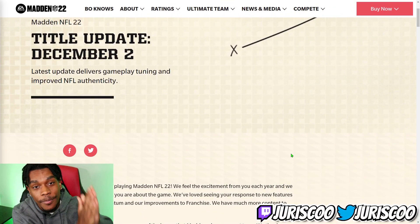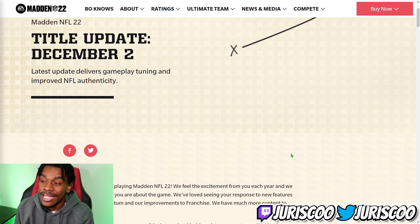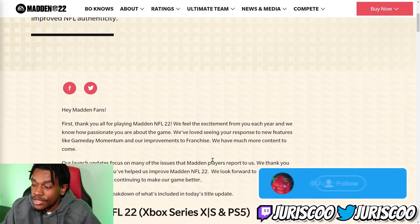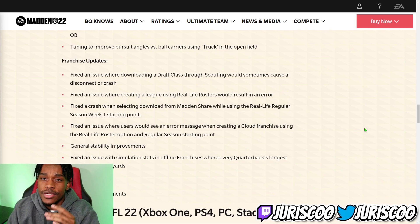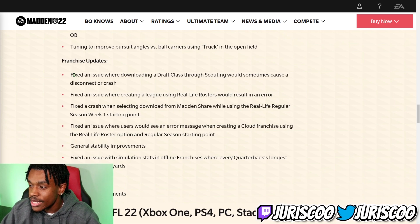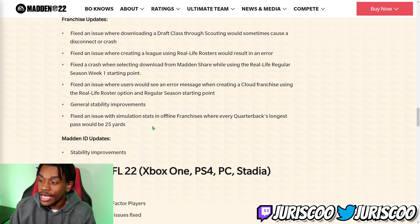Now let's talk about the December update that dropped yesterday. I didn't make a dedicated video on it because honestly, this update is trash — absolute trash for The Yard. For core gameplay it was decent: they fixed the RPO glitch, added new X-Factors, and included franchise updates. Also, the rumor that EA is done updating Franchise is false — EA came out and denied that, saying they'll keep updating Franchise with two more big updates this year. But for The Yard, they did absolutely nothing.